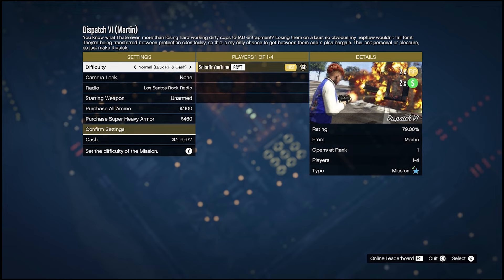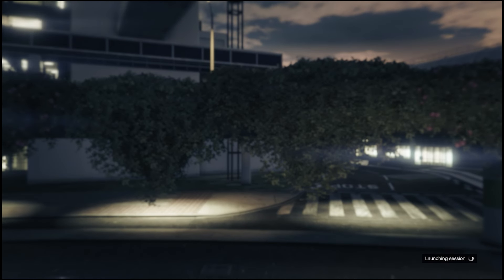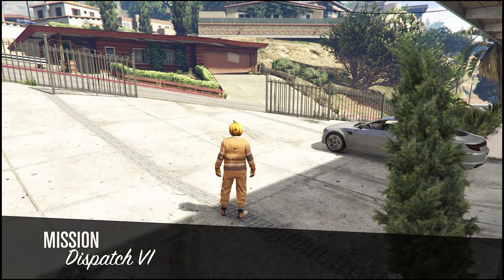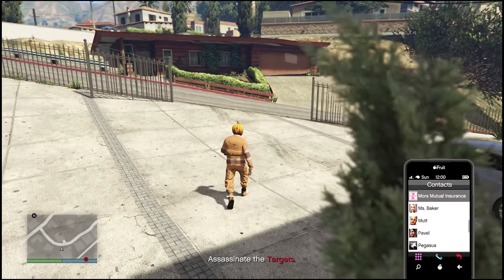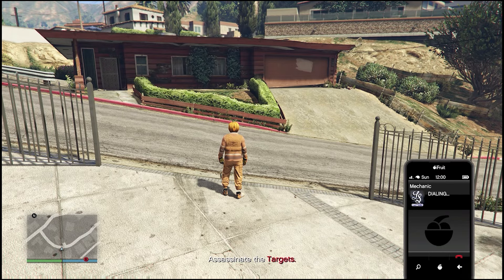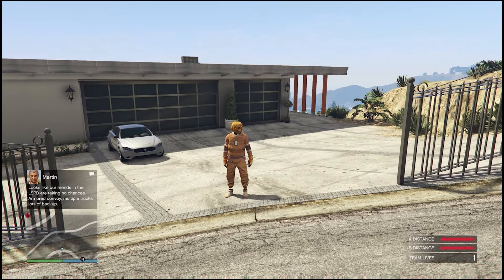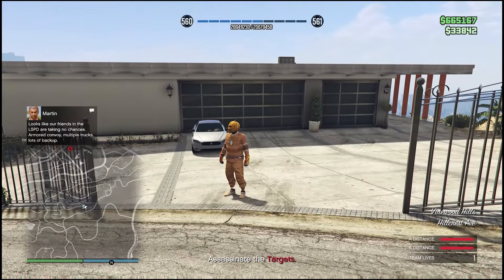Before you start every mission, make sure that you put it on hard mode. We're doing dispatch mission number six, and we're probably going to end up spawning at Martin's house up in the Vinewood Hills. One of the best vehicles for running these missions is going to be a Mark 2 Oppressor. If you don't own one, you'll want to start saving your money — they're very expensive.